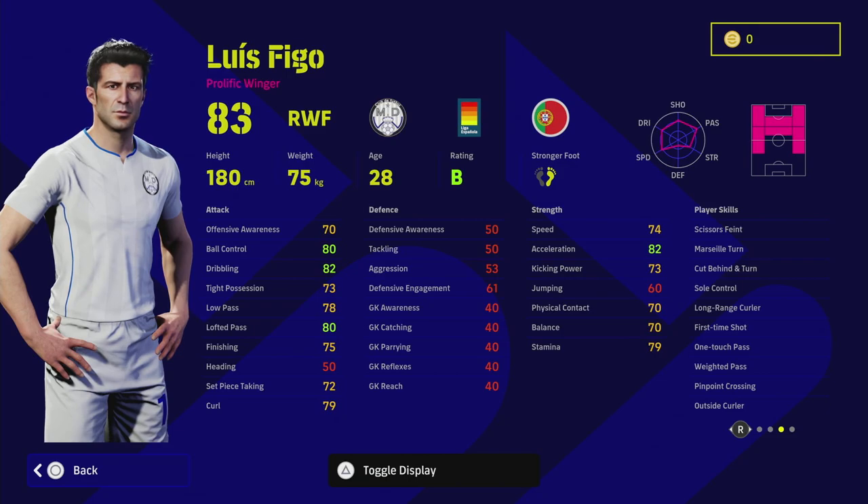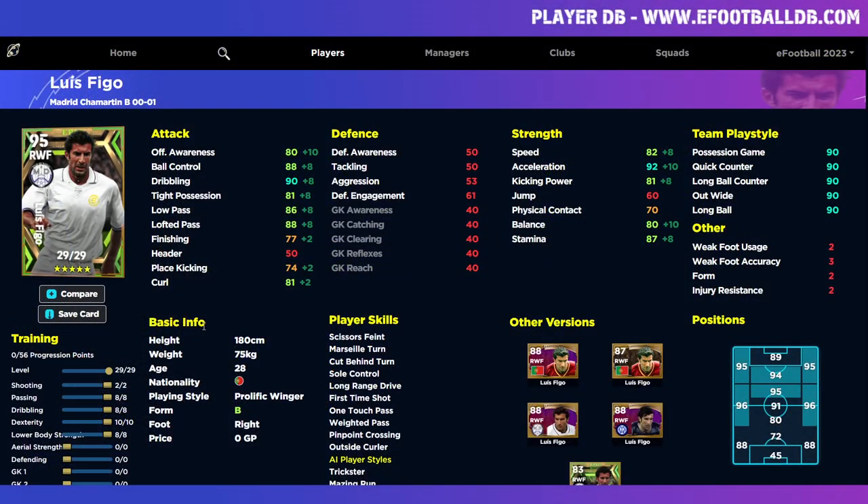Figo is more like a classic right midfielder - David Beckham-esque when passing the ball, especially if you train him up right. That flies in the face of what his card looks like because he still has 82 acceleration, but he's got 80 lofted pass and 82 dribbling straight off the bat, and 79 stamina - so he's more of a workhorse from right midfield. I'd play him as a deep right mid swinging balls in. Adding double touch transforms this card because he also has sole control.